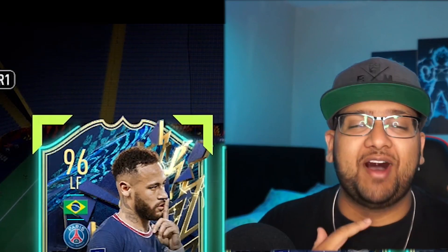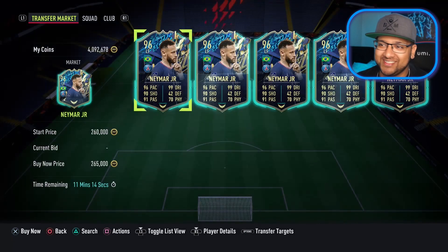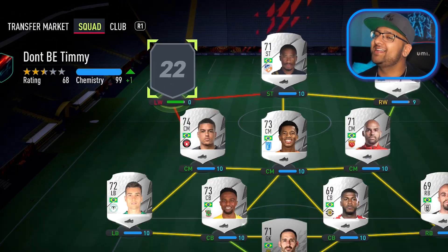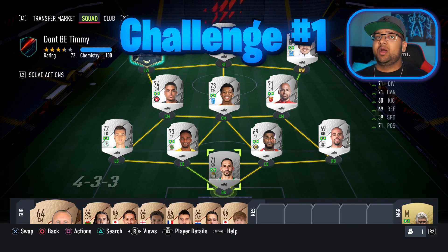And that is going to be team of the season Neymar. I can't believe it — Neymar is only 265,000 coins. What a beautiful card. Let's get you in the squad. We're starting off with a full silver Brazilian squad around Neymar, but for every challenge we complete, we get to add more skillers to the team. Challenge number one: score a skill move goal with Neymar.